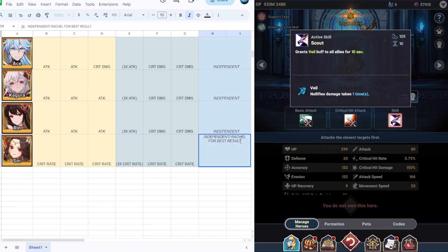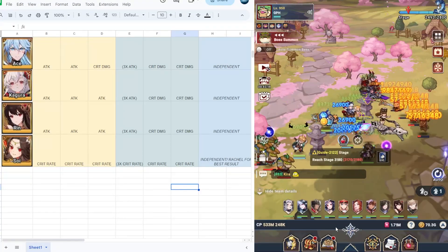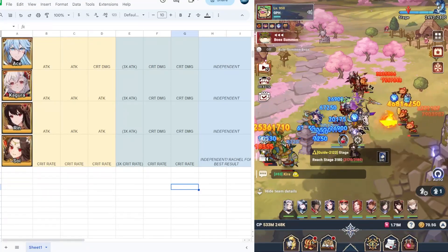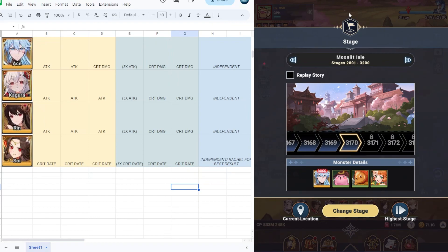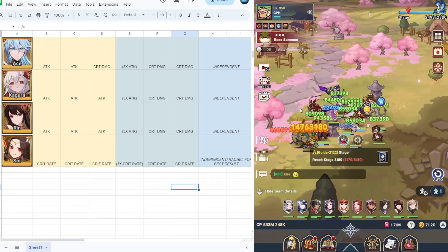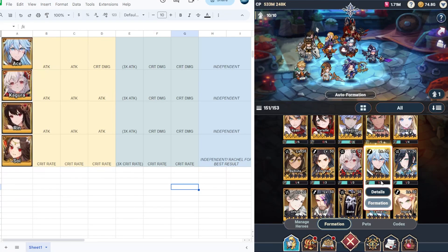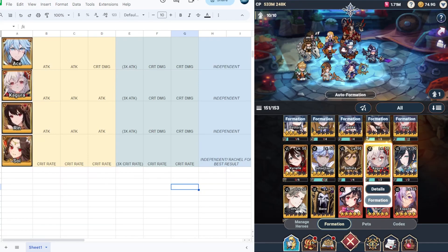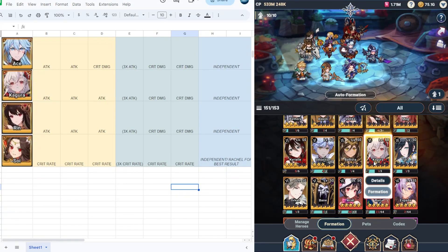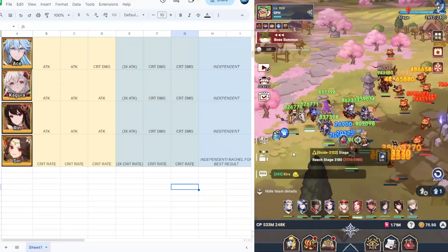Thank you for watching. Currently this is the update of my account — it is already day 68. I'm still stuck on this Ace here at 3,170, and maybe after the update that's when you can beat that Ace because there will be a new hero. I hope Ace will be available on the next banner, together with Rin or Soy, because I badly need those heroes. I will put the link to this spreadsheet in the description — thank you, see you next time!